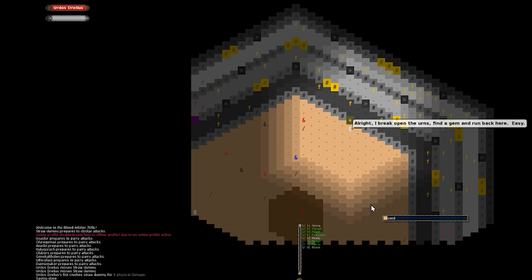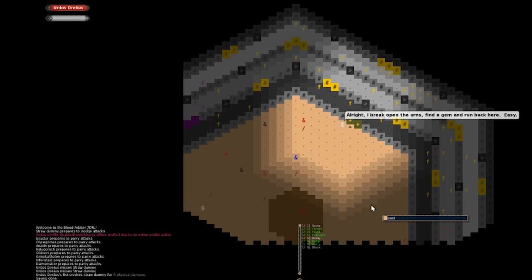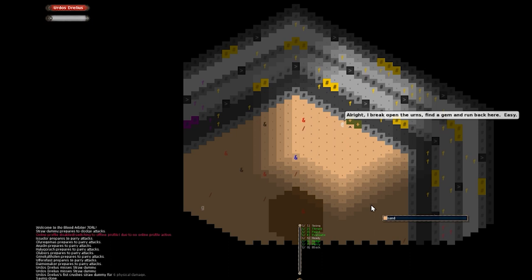We're in the arena now. One interesting thing to note is that this seems to be a hexagonal arrangement of movement — we can go southwest, northwest, south, southeast, northeast, north, but not directly west or east. If I try to go west it picks a direction for me. Let's break open the urns and find a gem. Pressing J opens the journal: a property dispute between house Mardorabar and house Relgarin — I represent Mardorabar.